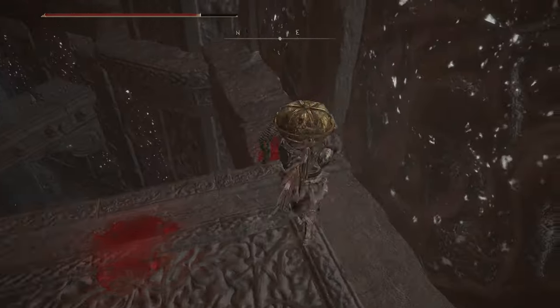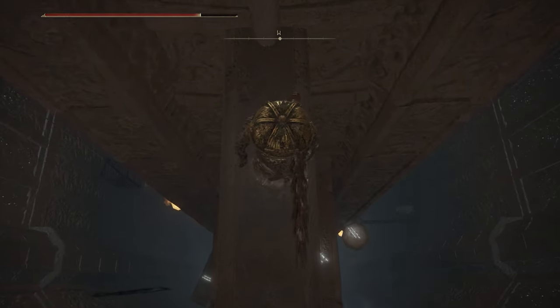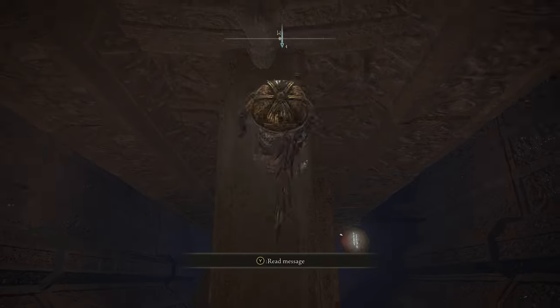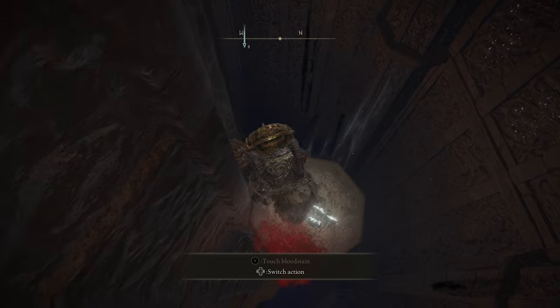Drop down, walk along the wall here, and when you drop down onto this beam, it'll crumble beneath your feet — oh no, you're dead, you're fine. Walk on over to this narrow beam here, and you see that little teeny circular platform beneath you? Yeah, you gotta somehow jump and land on that. Good luck! It's actually not that hard to do. You just need to walk off the narrow beam onto the beam below, and then walk off of that beam onto the platform.